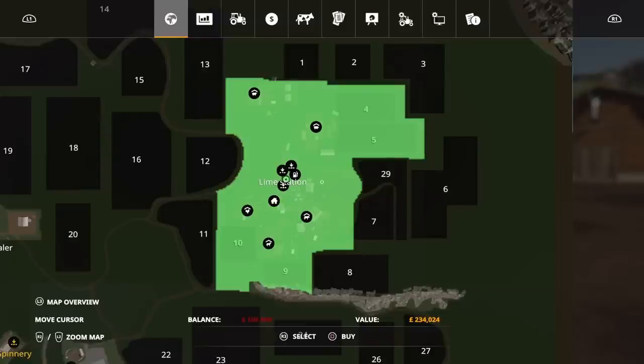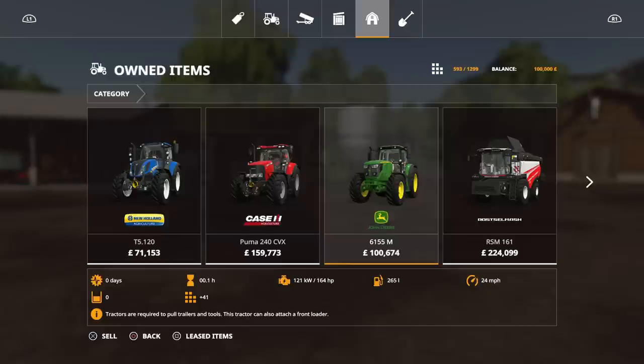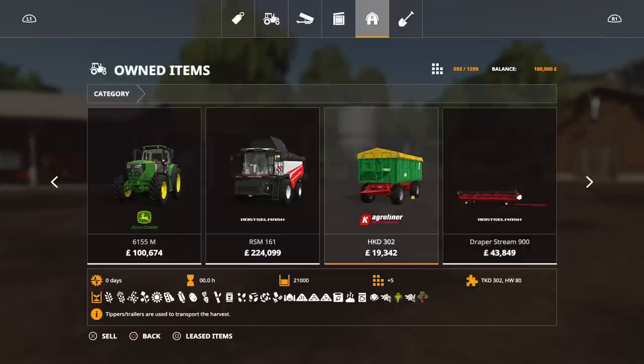I mean, an absolute load of stuff. But I have found a slight catch — I'll say a minor one. We start with the New Holland T5120, a Puma 240 CVX, a John Deere 6155, a Rosselmash RSM161, an HKD302 trailer.